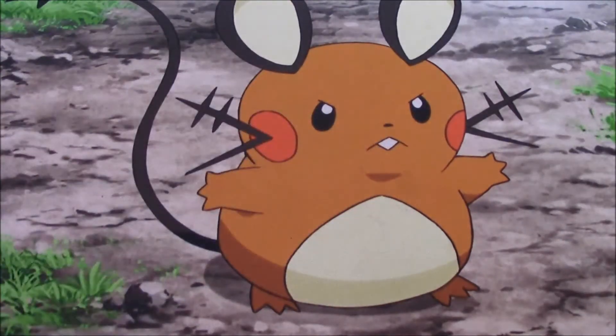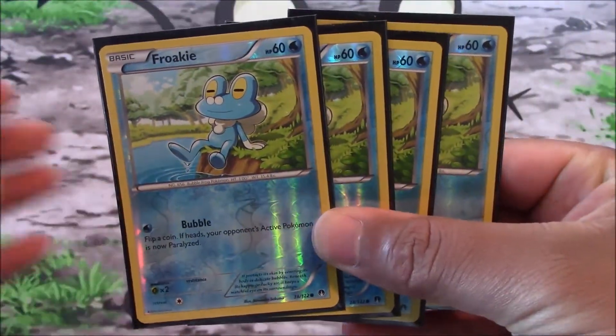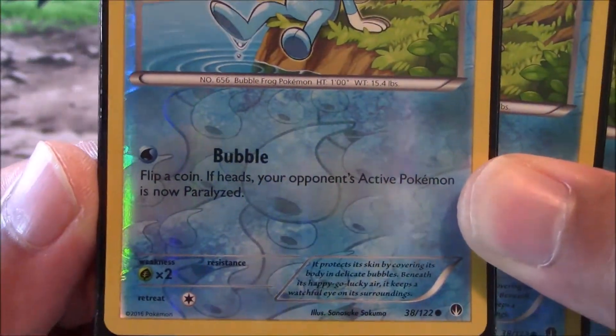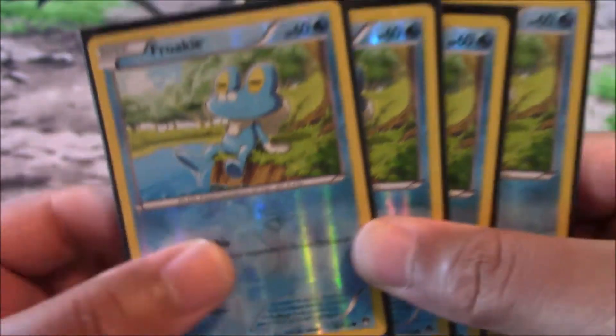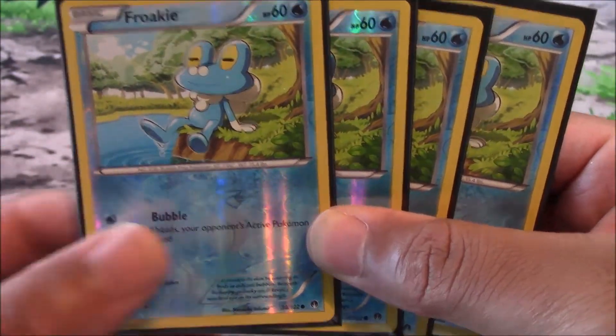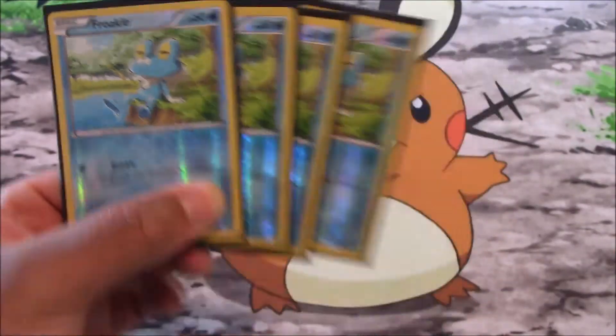With our Greninja deck, our main attacker is obviously Greninja, which is why we run four copies of Frokie. This is entirely a water deck. Four copies of Frokie — he has one attack, Bubble Flip: flip a coin, if heads your opponent's active Pokemon is paralyzed. We obviously don't want to stick with him as our attacker, but in order to get to our Greninja BREAK we're gonna have our Frokies.